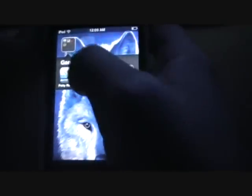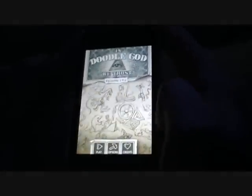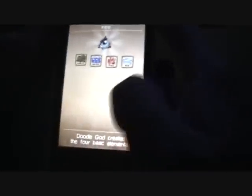Okay, so number 3 is gonna be DueloGut. Just let me reset the game. So you are a god and you have like 4 basic elements. You have to combine them so you can create new things.